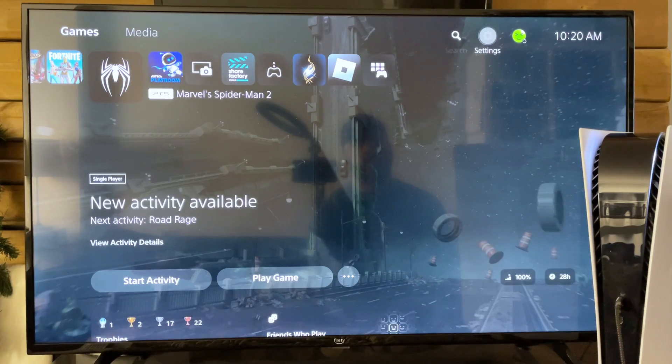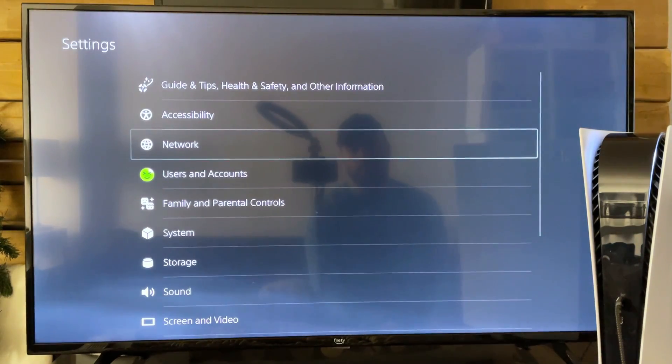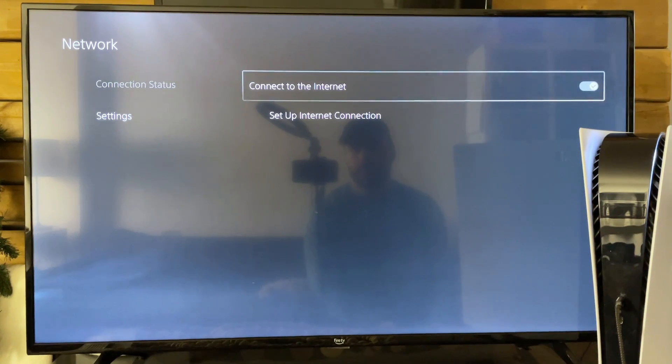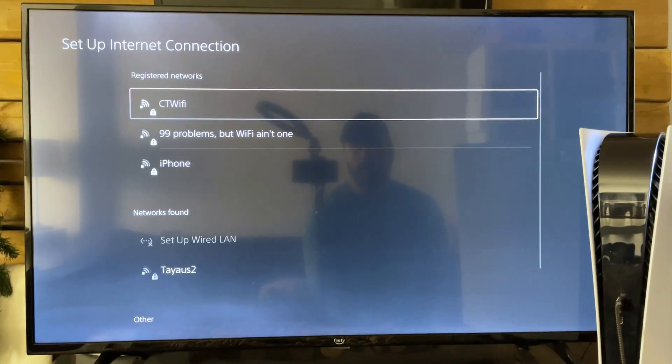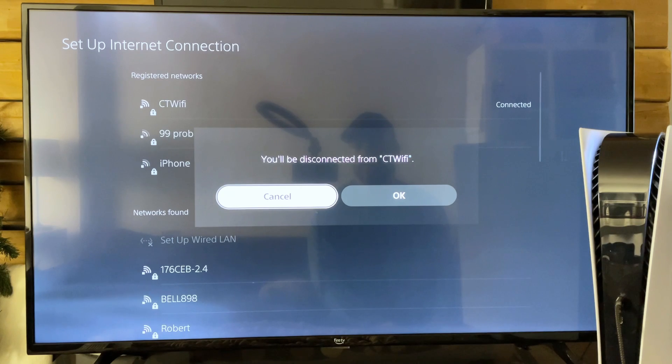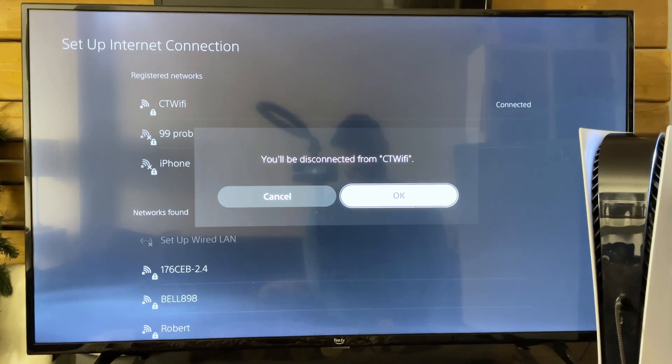So the first thing you want to do is scroll up to the top and go to the settings cogwheel. From here, go to network, then settings, then set up internet connection. One thing you could try if you're experiencing issues is to select your Wi-Fi connection with X, then go to OK to disconnect, and then try reconnecting.